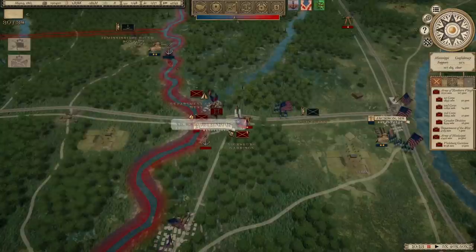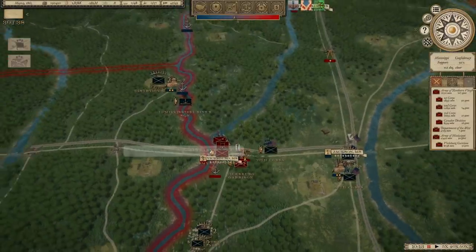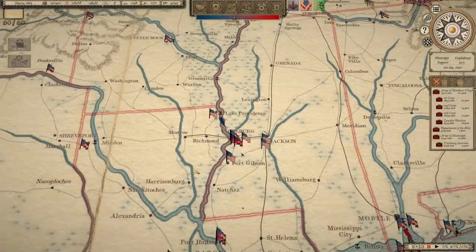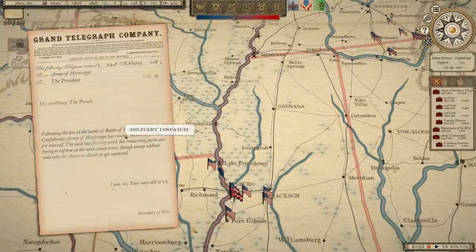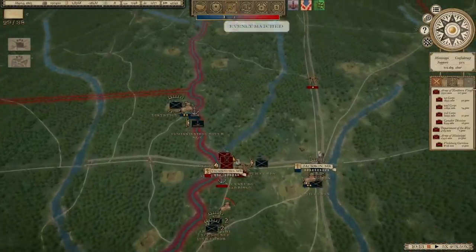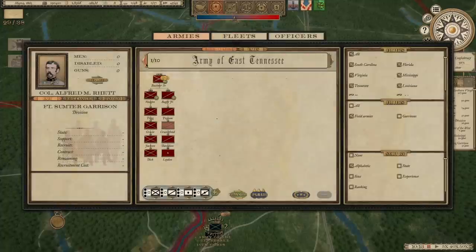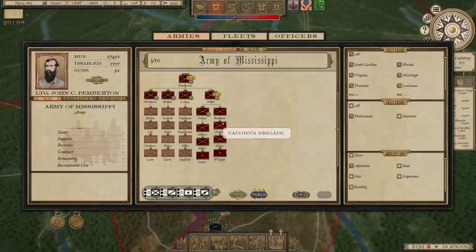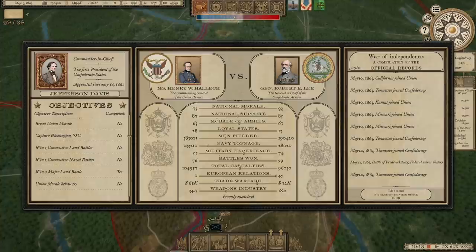We're in retreat. Not sure where we're going to go at this point — probably across into Louisiana. The Army of Mississippi disintegrates. They're going to kind of reform later, but we basically lose them as an effective fighting force for the time being. What a mess — what an absolute mess.